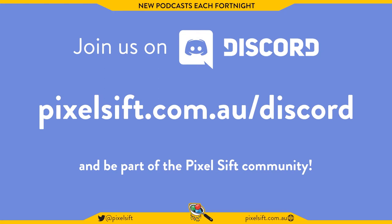Our guest this evening is Simon Boxer from Twice Different, here to talk about his new game Ring of Pain, which came out last week. Simon woke up at 4am to hit that green launch button on Steam.